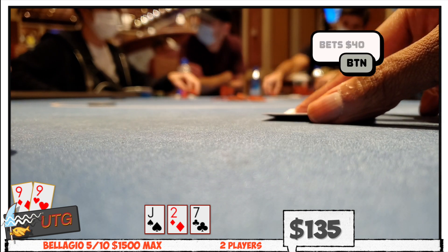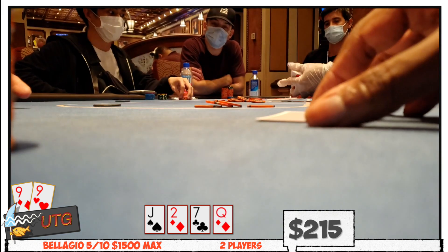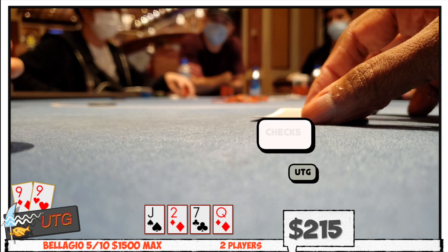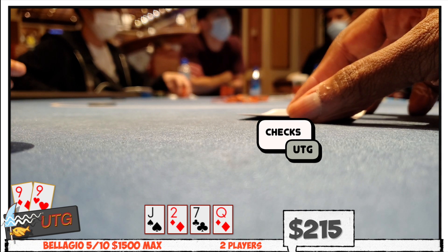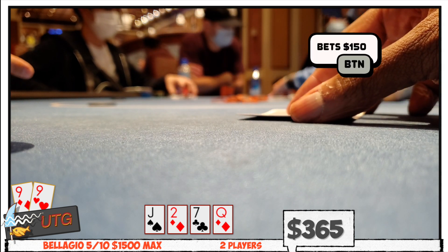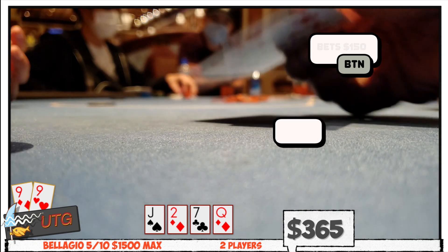I quickly call because on this flop there's still a ton of c-betting hands that I'm ahead of with pocket nines. However, the turn queen of diamonds isn't my favorite — at all. This isn't a good card for me, and when I check, he fires $150 into the middle. Sometimes you just have to let hands go. I fold.